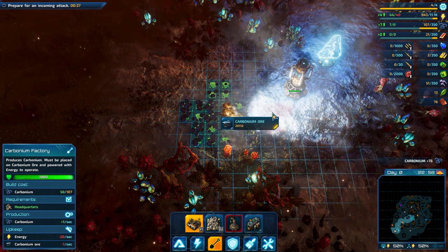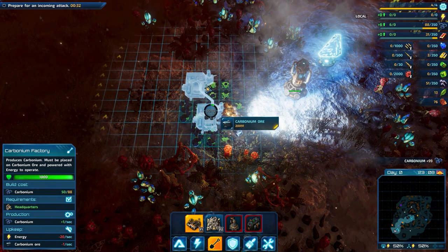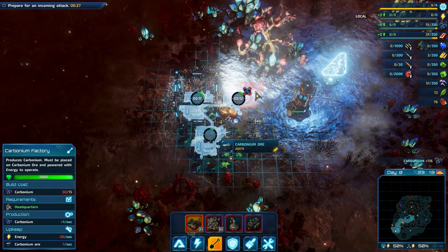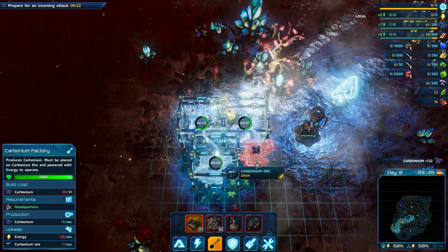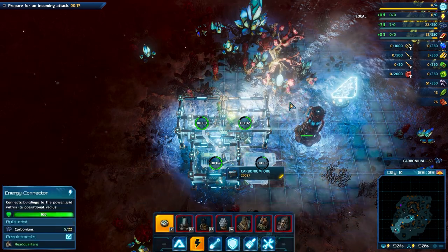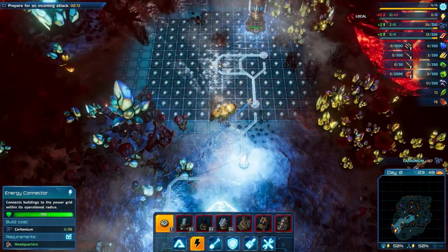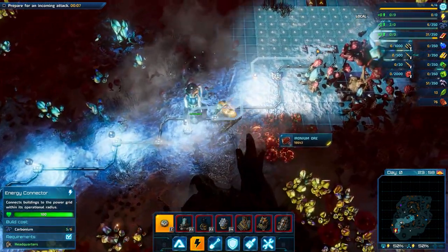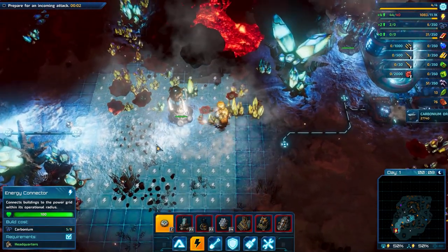Let's make sure that we get some more carbonium and actually move so that starts building. Trying to get as many factories as possible on this patch. Even if I get one factory on one little square of carbonium, it's fine — we'll get more.